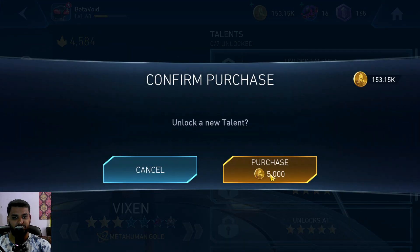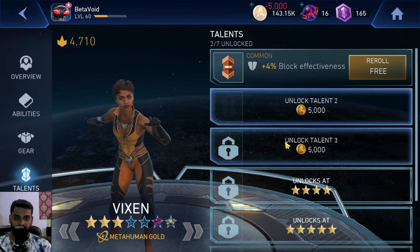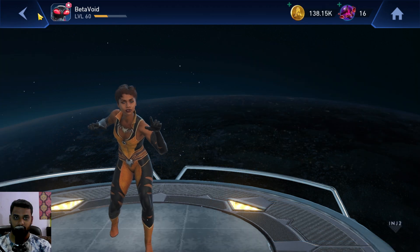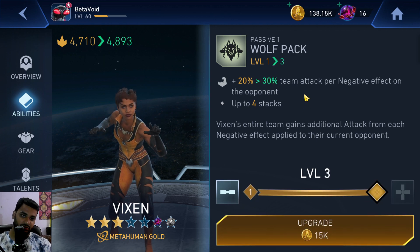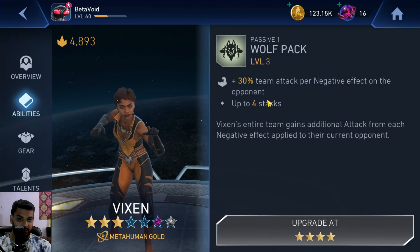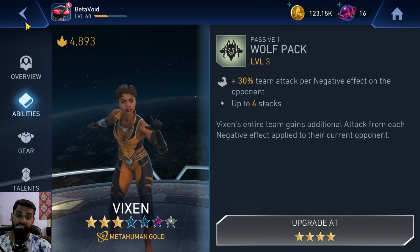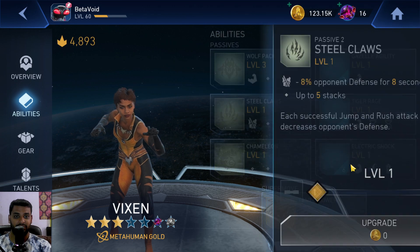I'm not sure if I have enough experience capsules at this point, but let's see. The most important passive is the 30% team attack debuff on the opponent. When it's maxed out you get an increased attack debuff that stacks up to four times, which means if we have four negative effects on the opponent this attack goes to 120% — which is huge, and this is just a three-star passive.